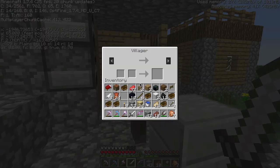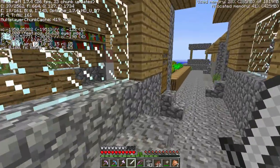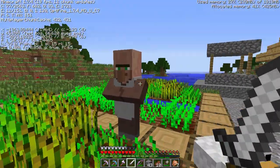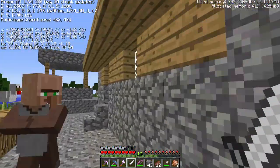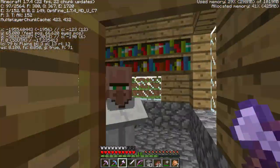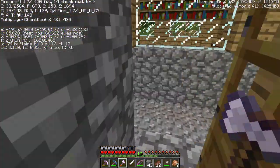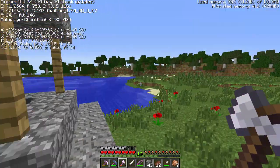We're going to trade with some of these villagers and hopefully find chain mail. That guy had a diamond pick for 10 emeralds — no thank you. Three emeralds for a bookshelf — no thank you. I was informed in the comments that you can actually repair broken chain mail with iron — I don't know how true that is but it's worth a go.